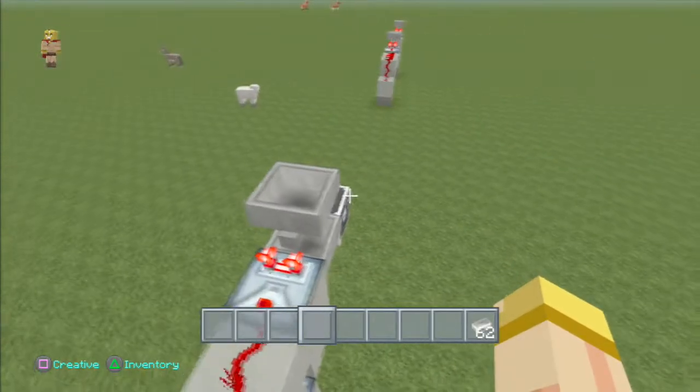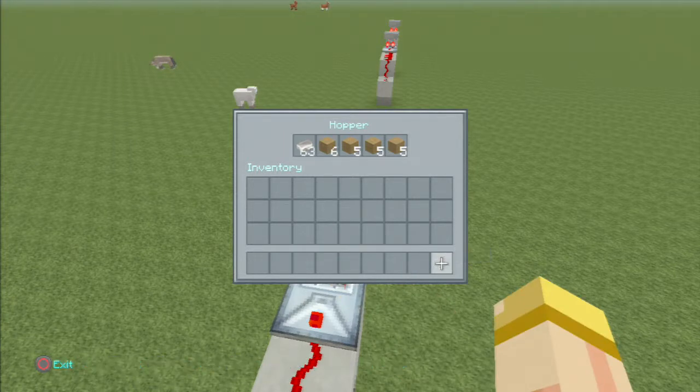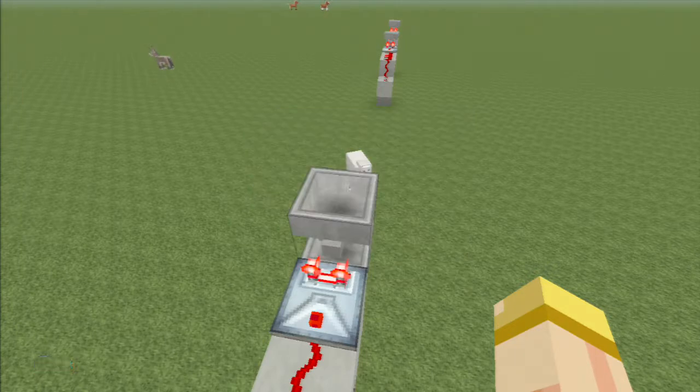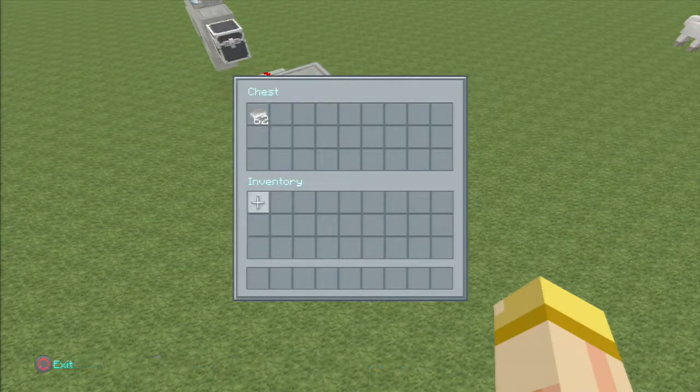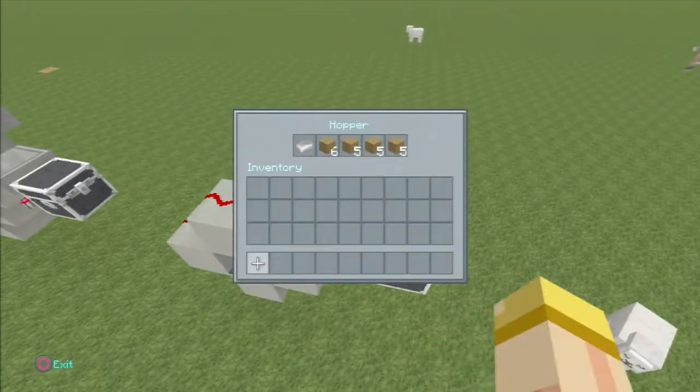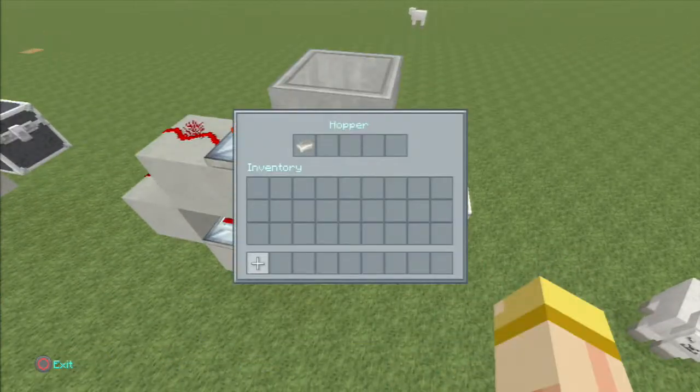Here's how it works: you put your 62 items in — in this case they'll flow right through, and you'll be left with just one iron ingot on top. That's exactly what we want. If I want to store my items, I don't want to use a whole stack just to figure it out — one or two will be just enough.